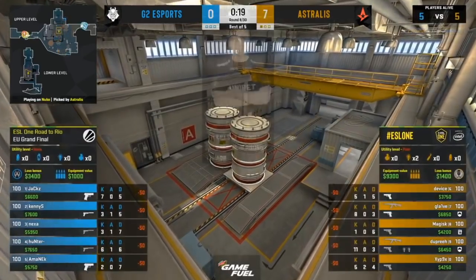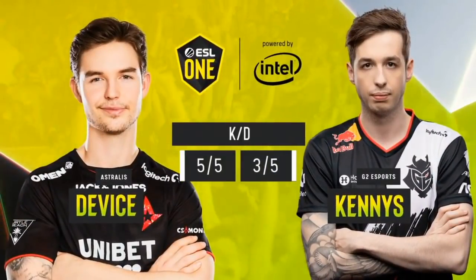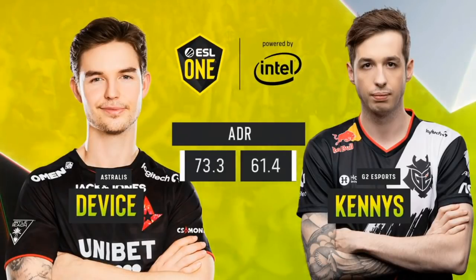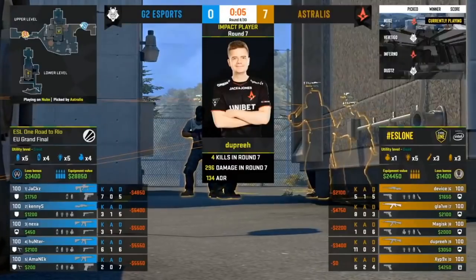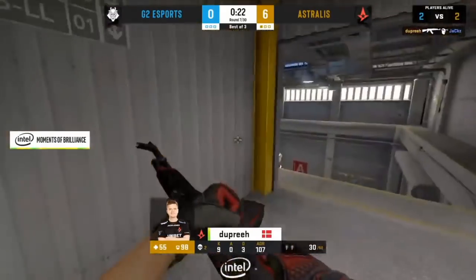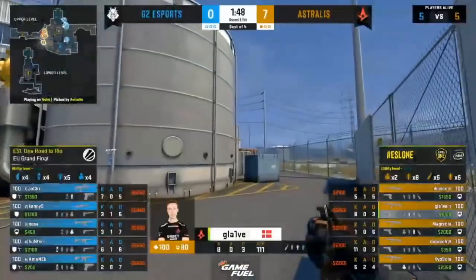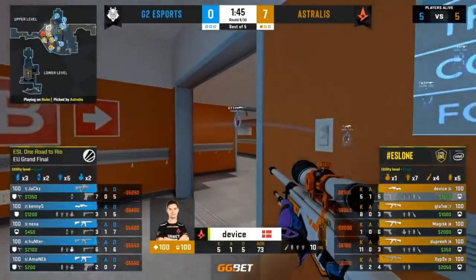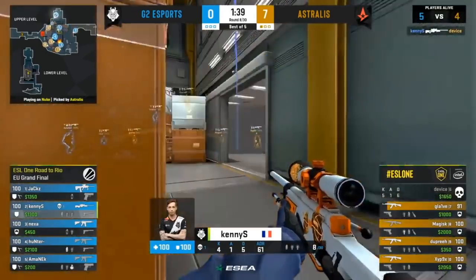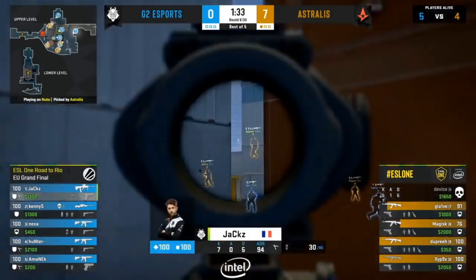Right there G2 actually did fantastic, moving around the map. They completely caught Astralis off guard. Head-to-head comparison: device now 5-5, Kenny at 3-7. What went wrong in that scenario was fluffed shots — Nexa had a couple of chances, Jax had a couple of chances in the back as well, and they were unable to connect. At the moment Astralis are not looking shaken by the fact they're in a grand final. They're hitting some absolute bangers. Dupree, instrumental now in that lower 1-on-2 situation, has bailed them out of what could have been a round for G2.